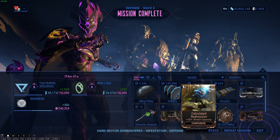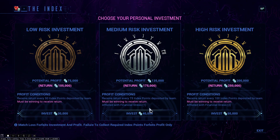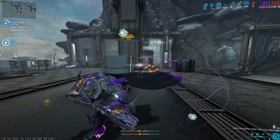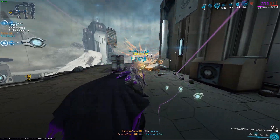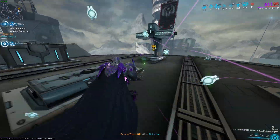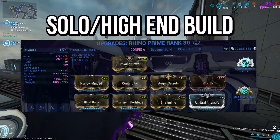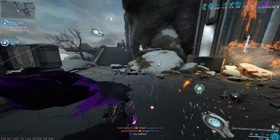Now if you want to move up a little bit and play with some friends, you want to go to the Index on Neptune. Go to the highest possible stakes rate. Bring Rhino with Iron Skin — that's the beginner-friendly build. The weapon you use is basically dependent on you, but try to bring your strongest damage-dealing weapon that's really good against Corpus. Probably the best options are Magnetic, Cold, and Electricity so you can destroy those shields.